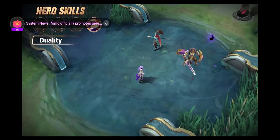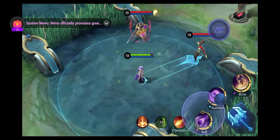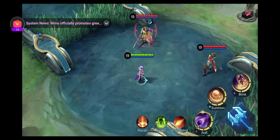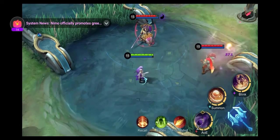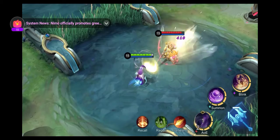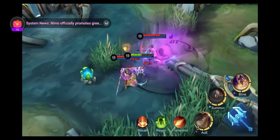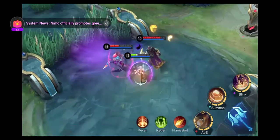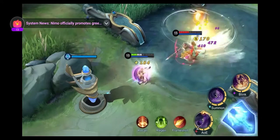Passive: Duality. Loi Yi's skills take advantage of a yin and yang mechanic. Whenever two enemy heroes inflicted with opposite marks come close to each other, a yin-yang reaction is triggered, causing them to collide with each other, dealing damage while stunning them. Also, whenever a yin-yang reaction occurs, Loi Yi gains a slight shield and movement speed boost. As the foundation of her play mechanic, Loi Yi's passive heavily contributes to her damage output, control, and survivability. The more yin-yang reactions triggered, the closer you are to victory.